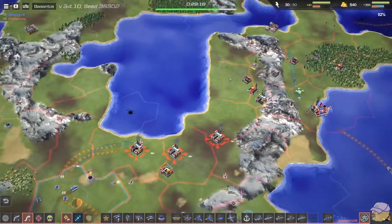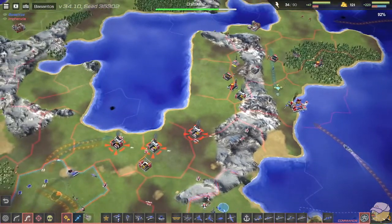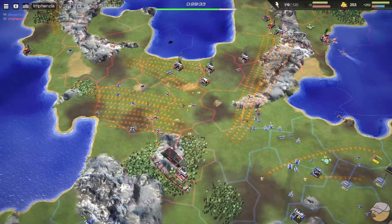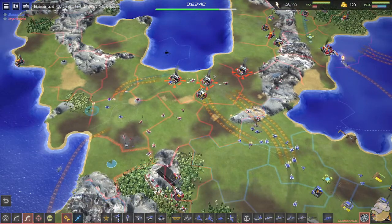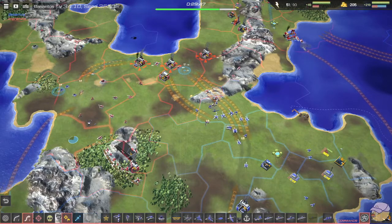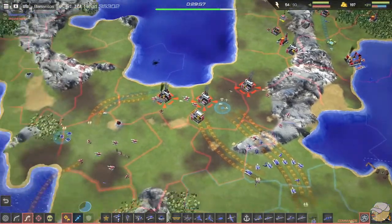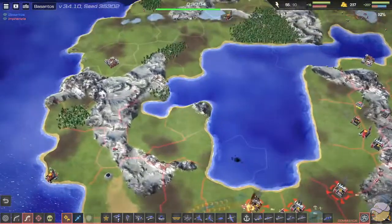That commando wasn't able to get the dock, but a cruiser is going to finish it off. Infanzia really needs to respond — I would be panicking. Income: 1,036 for Infanzia, 1,179 for Besantos, so Besantos is now ahead by a considerable margin. We see a missile pad go down for Besantos — a nuke is coming. We can see exactly where it's going to be able to hit: right on all of Infanzia's production. Infanzia doesn't have a ton of SAMs to shoot this nuke down, and things are slowly crumbling.